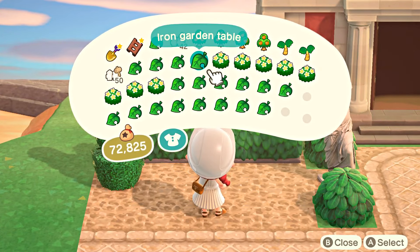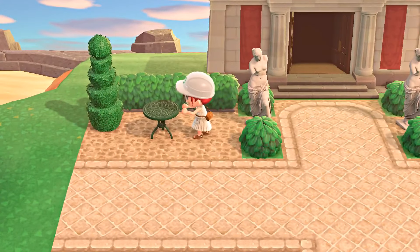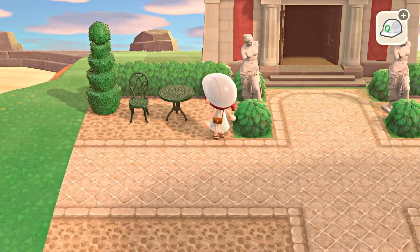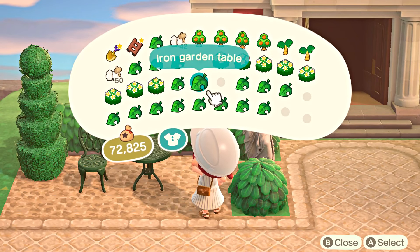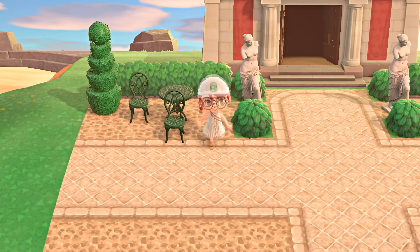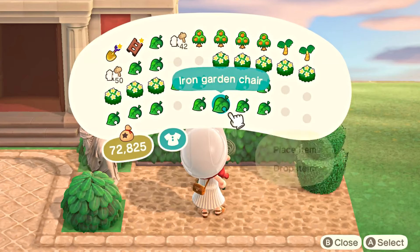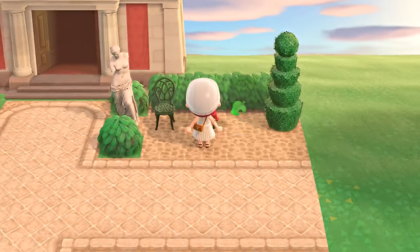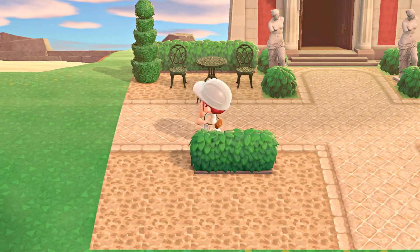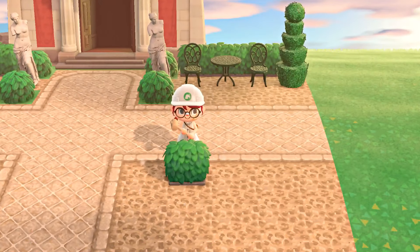In general, the layout of this build was going to be shrubs, some hedges, and topiaries. I really wanted to use the beautiful statues and the Valiant statue at the center, which you'll see me place in a second. I decided to go with the green iron garden chairs, tables, and benches as well, because I've used this colorway on my island so far and it gives a beautiful, lush greenery look that goes with the color scheme of everything else.